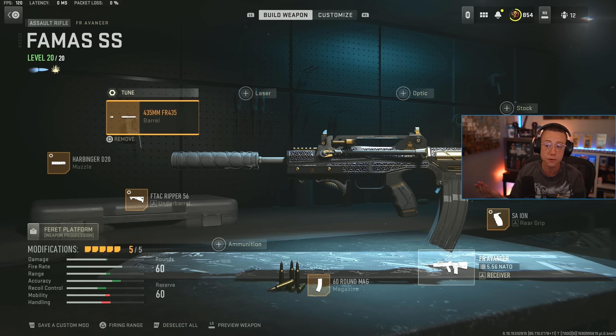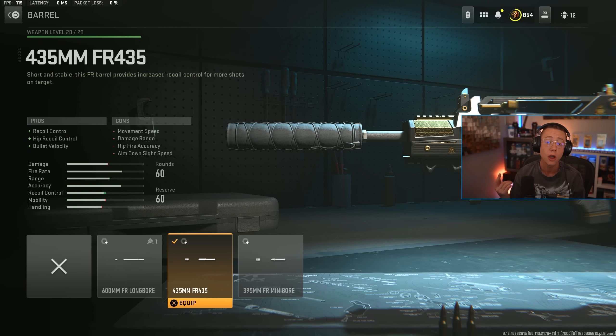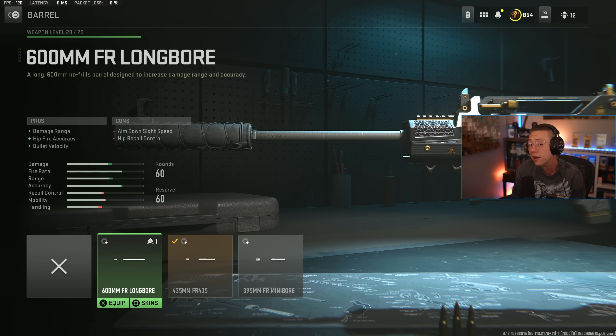Then lastly I go for the FR 435 barrel. This is going to help out with velocity and control. It is going to hurt your damage range a tad bit, but I personally didn't notice a huge drop off when testing in Plunder. That said, if you wanted to, you could upgrade to the Longboard.